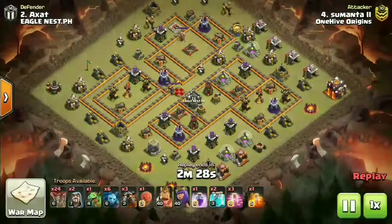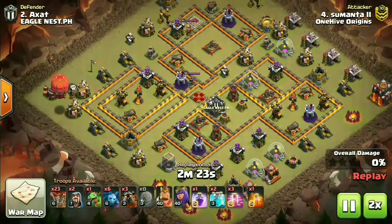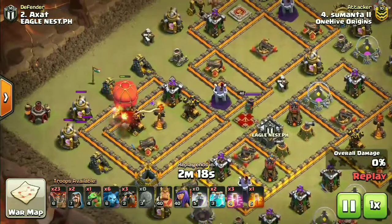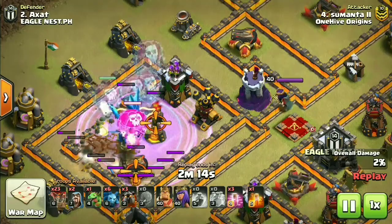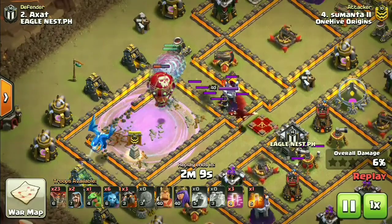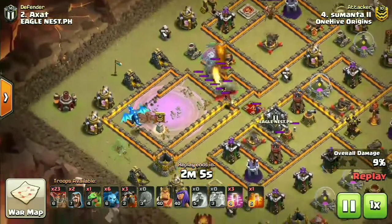For the second attack, another 10v10 - we have Zumantha 2 going against Akjad. This is an electro dragon attack with a little twist: instead of a battle blimp, a stone slammer is used. Two clone spells and a rage spell go down, taking out one multi-inferno and two air defenses as well - decent enough value.